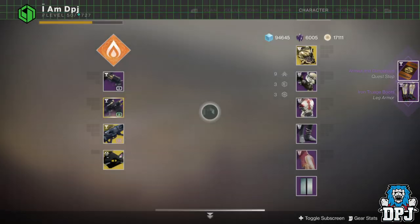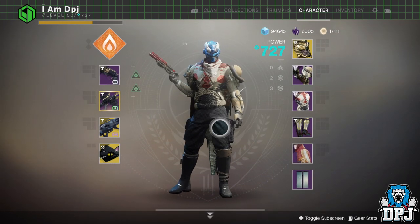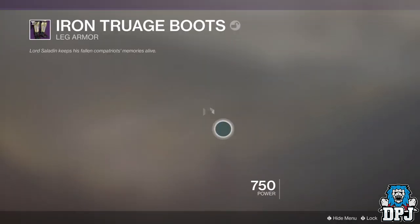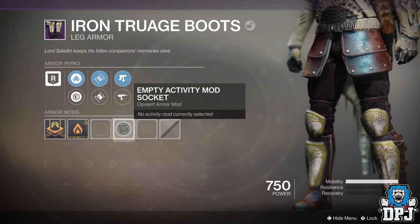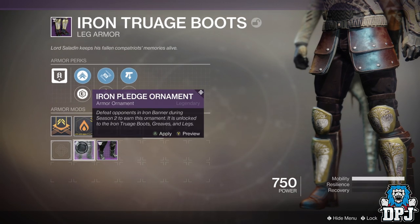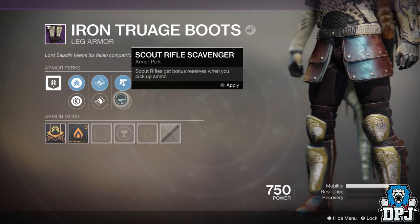The Iron Banner quest line, Test of Strengths, has its good and bad points. Good points: we like to grind. Bad points: some of the steps are stupid long, crazy hard, and it takes place not in normal PvP but in Iron Banner PvP, which instantly turns into a sweat fest of crazy try-hard players.